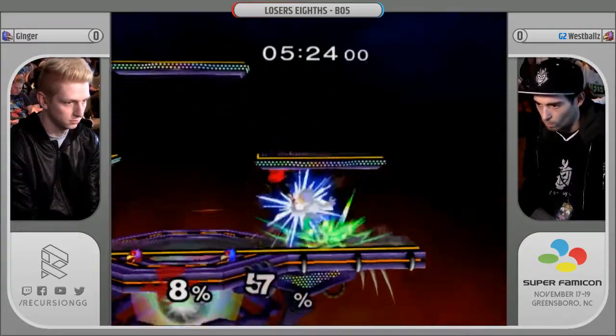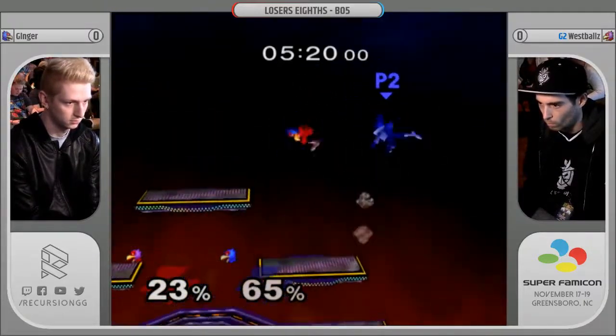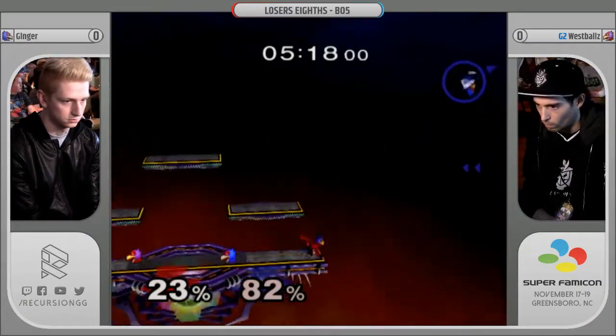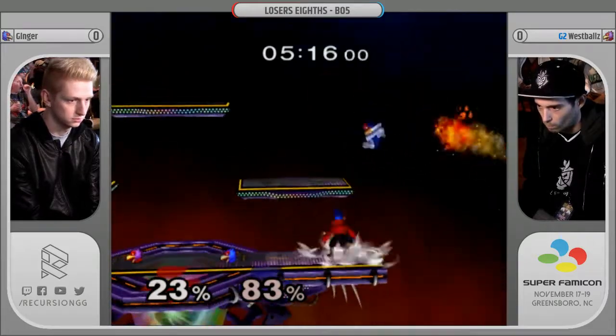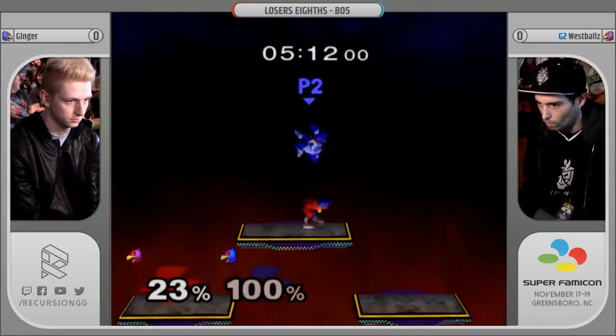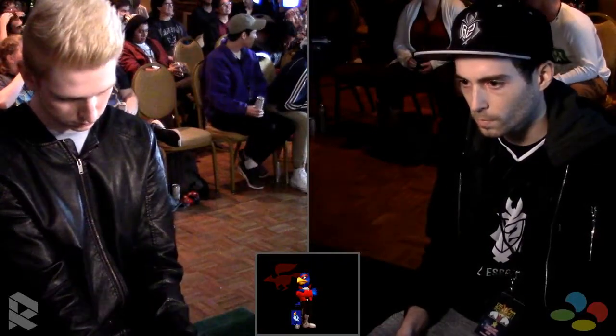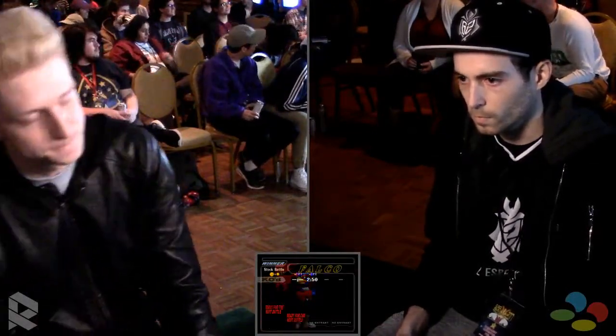That was a really risky forward smash on shield, and he gets one of his own — it might just cost Ginger the game. He doesn't get the conversion, but he still continues the combo. What can he get off this? A down air — that will seal it out. West Falls is taking Game 1 over Michigan's Ginger.